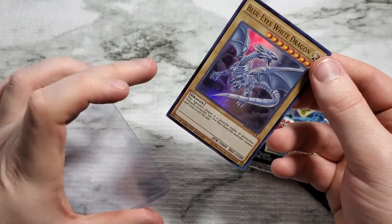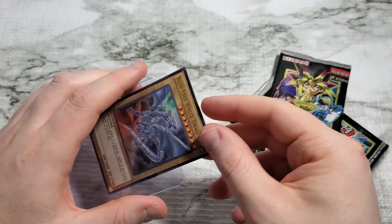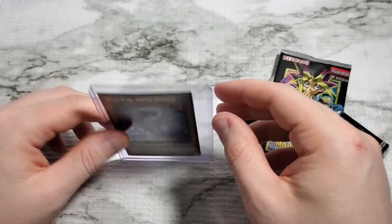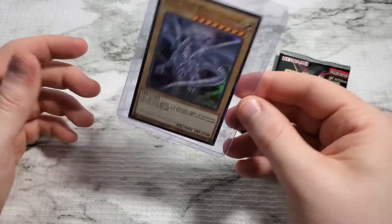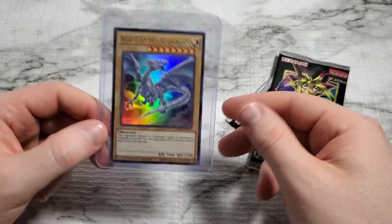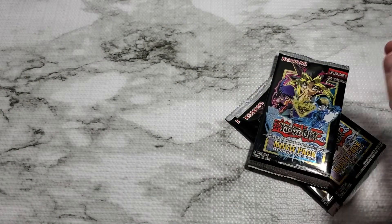You guys got to check out both the Dark Magician and Blue Eyes artworks. If these boxes weren't the price they were — they're running about $40 for the box overall — and if you weren't guaranteed to get whichever one you wanted, it would definitely be worth it to pick them up. But you don't want to pick up four copies of the same card. Still worth the gamble.